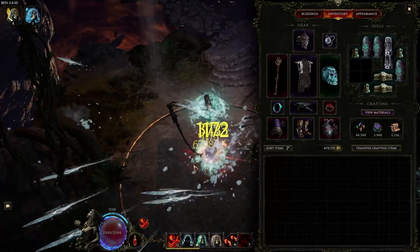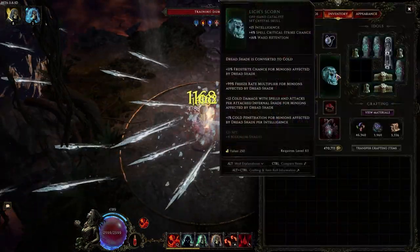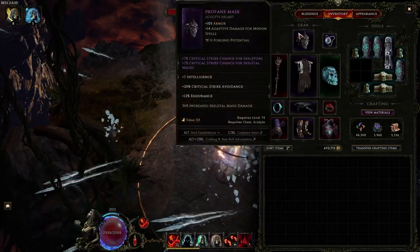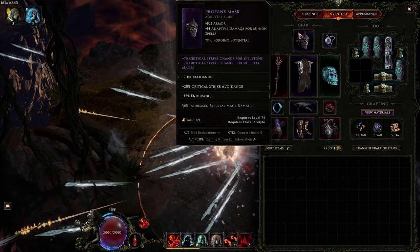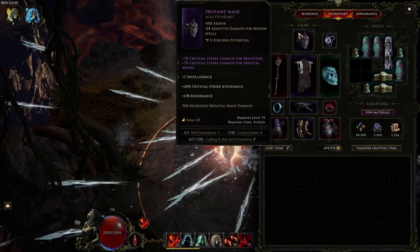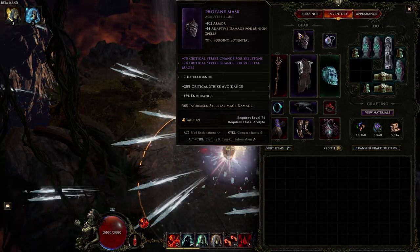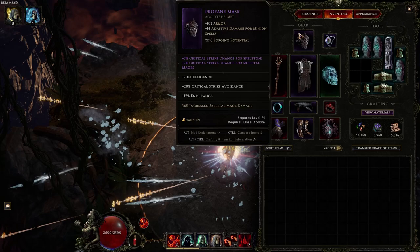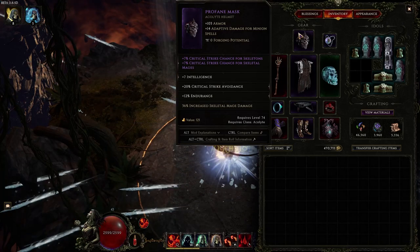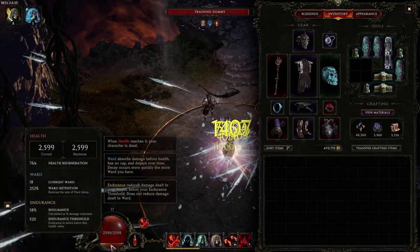It's not OP at all because we have to stand there and attack with it, but it's great to make Necro feel good since we're running Lich's Scorn — not a shield — which means we're squishy. For the helmet: crit chance — we want as much flat crit as possible so we don't need as much increased crit. We want as much Intelligence as possible. We want the Profane Mass base because it gives adaptive damage for minion spells, which is our skeletal mages — the majority of our single target. It gets turned into cold damage and the cold pen from our Lich's Scorn is great. Then increased damage overall and endurance, because we are technically an HP build.